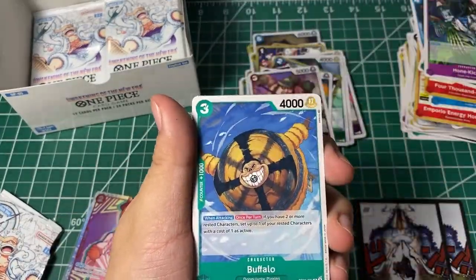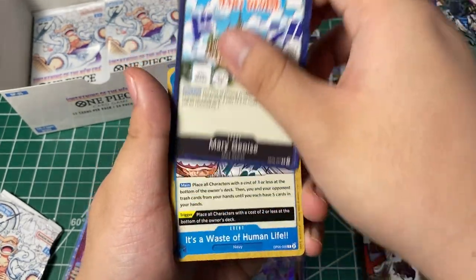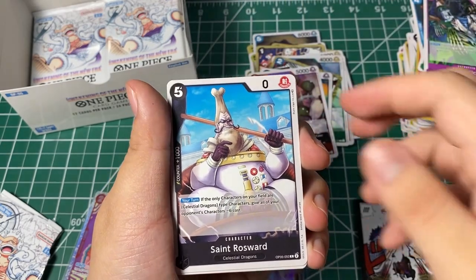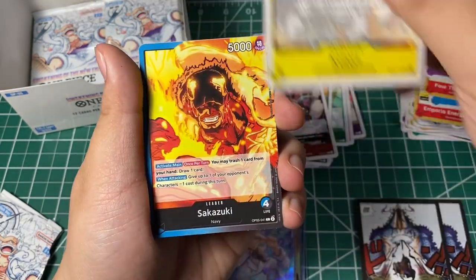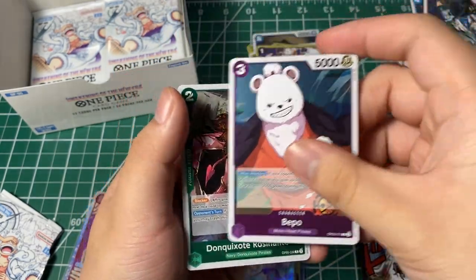Here we go — Sarcus, Buffalo, Dalmatian, Pagaya, Marijua, event card, Roseward, Inazuma, Kotori, leader Sakazuki, Beppo, and Rosinante.